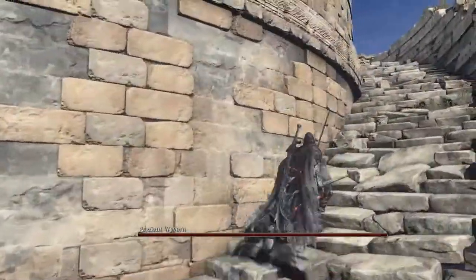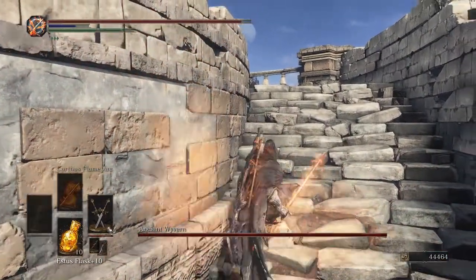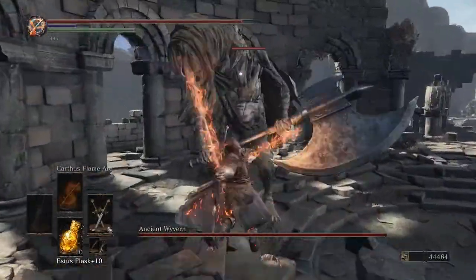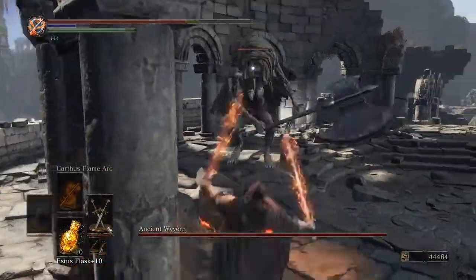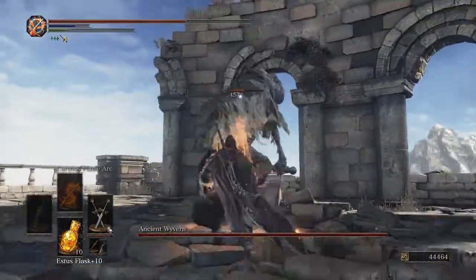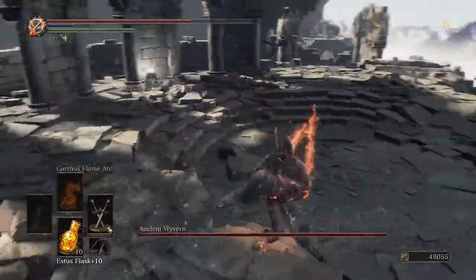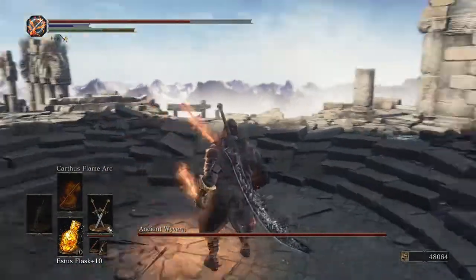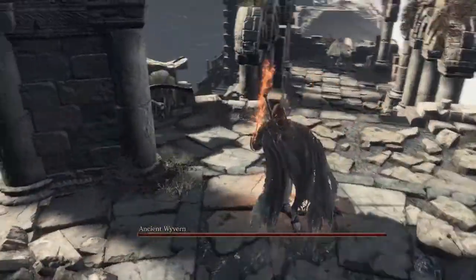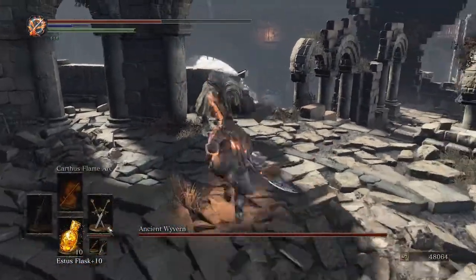There are just a couple of enemies up here I need to take care of and some loot I need to take. One gripe I have with the Gothard sword is that the double attack takes a bit of a while to come out, so I need to adjust to the animation otherwise I will always take a hit from the enemies.